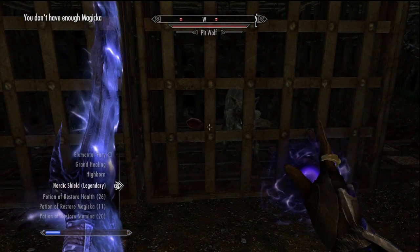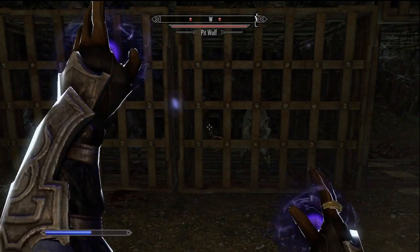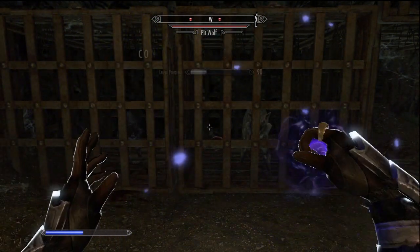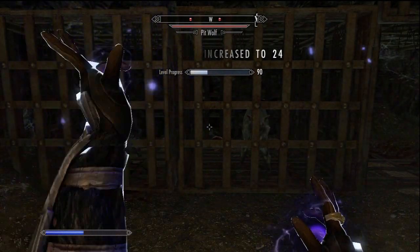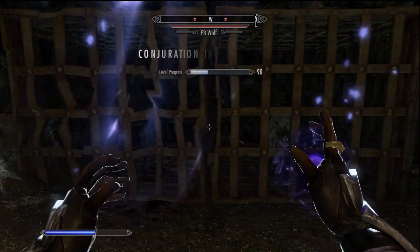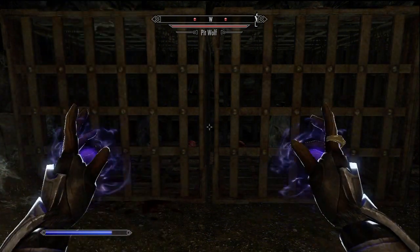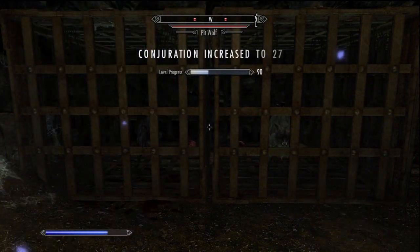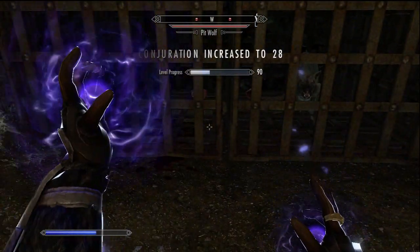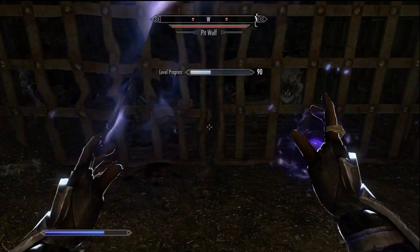I'll use my Highborn ability to keep demonstrating this. You can just put it away, summon your left one, summon quick, put it away, summon — and you just keep doing this until you level up your conjuration all the way. This is a really good place. Obviously you can do this anywhere in the game. A lot of people do it with slaughterfish in water because they won't attack you. I personally like this area the best because there are two enemies and you can just stand here. So try to remember this cave.